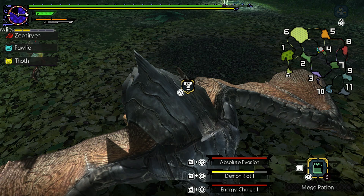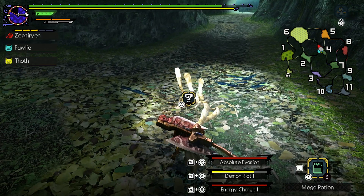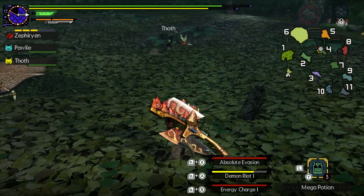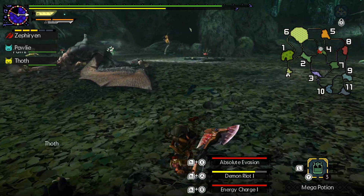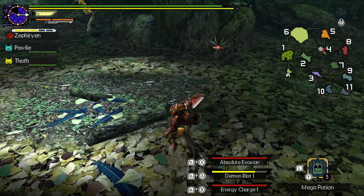Rubbery hide is not a drop from Kezu, which I think is in this game. I was confused by it being hit, and I was like maybe I misremembered. But yeah, like in Rise and I think World, you can beat up the corpses of monsters and it does do stuff. I didn't think this game did that, but I got tricked.